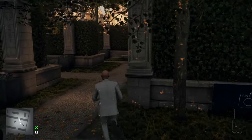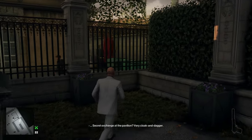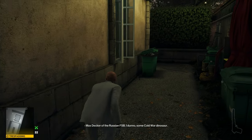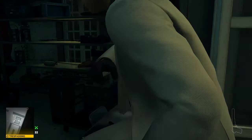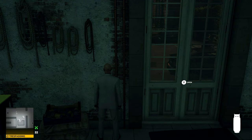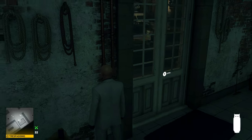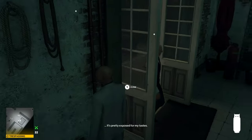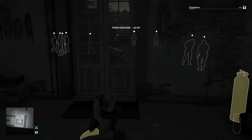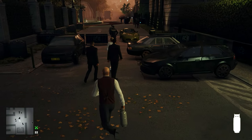Bump into her to delay her a little bit, then run back here and hop this gate. Come in and grab this propane tank here. Wait for this palace staff guy to come in and knock him out, take his disguise just to give us a little bit easier of a time.